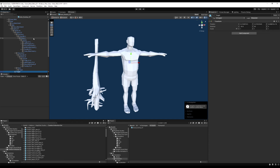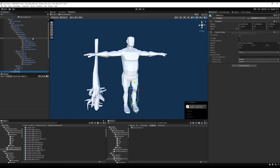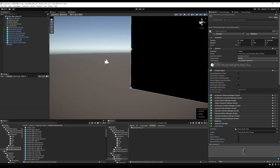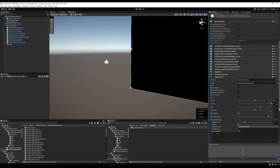Once that's done, let's save the prefab. Then we can jump into some sound effect stuff. I'm going to start by adding a component to Dirk — an Audio Source — because without that we can't actually play any sounds.